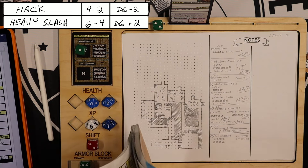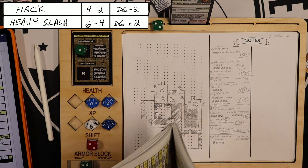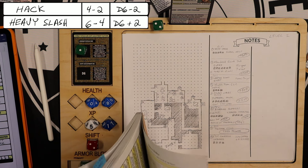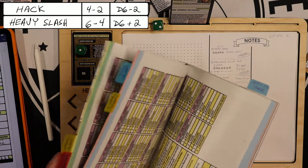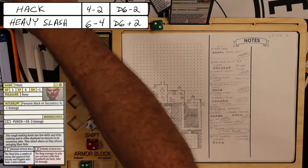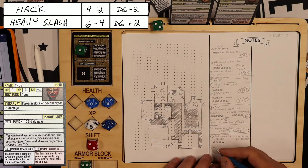The canteen also says you face a patron — roll on L1W minus 1. Level 1 Warden minus 1 on page 38: 2 minus 1 is a Thug. There's nobody at the bar — just a thug. Since I killed the laborer first, the thug now gets to act.